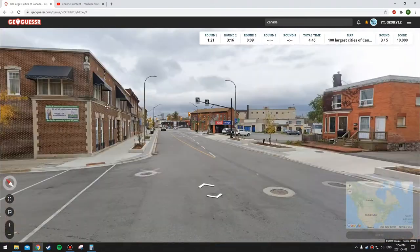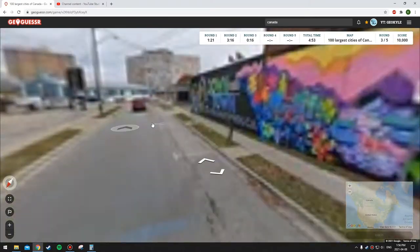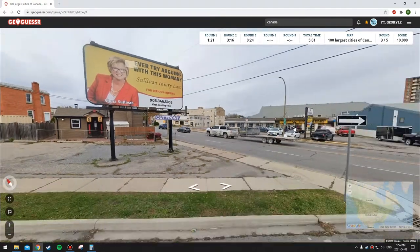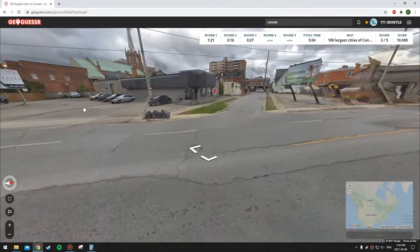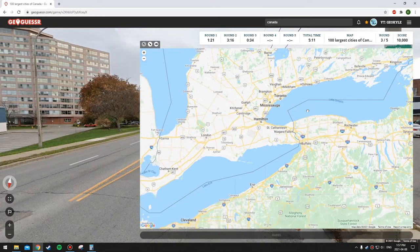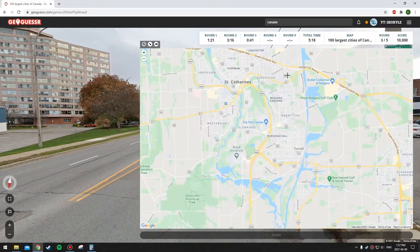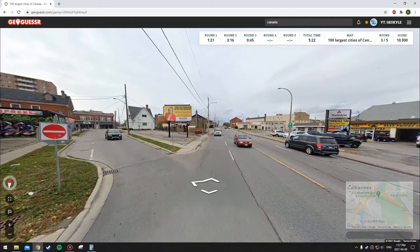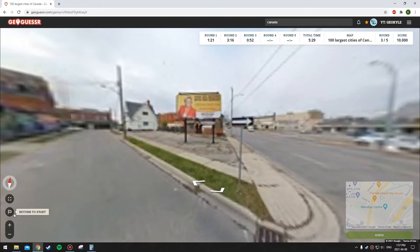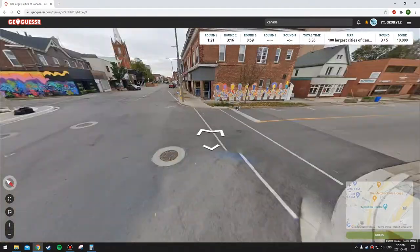The next one - I'm not sure how this map is balanced, whether each city has an equal number of locations. It just keeps saying 'downtown' without specifying the city. We're in Ontario - the 406 is a freeway, it's in the 400 series. I'm not sure where Highway 406 is though. It's probably St. Catharines. Wellington's too small, I don't think it's in the top hundred.